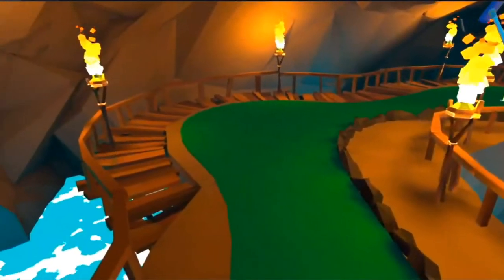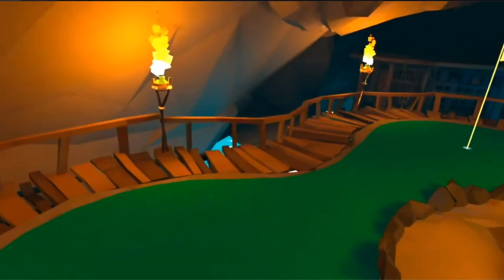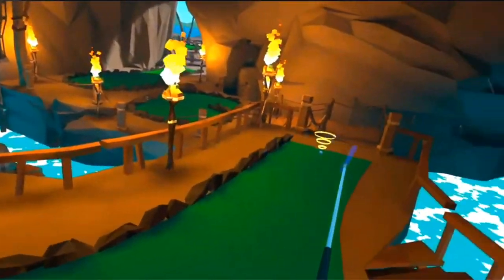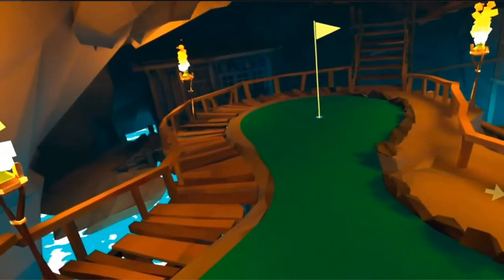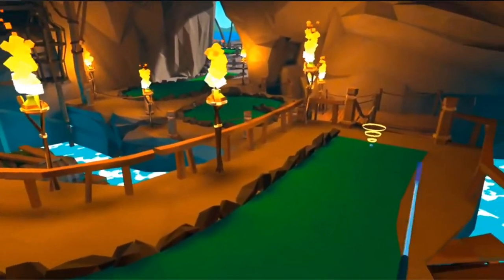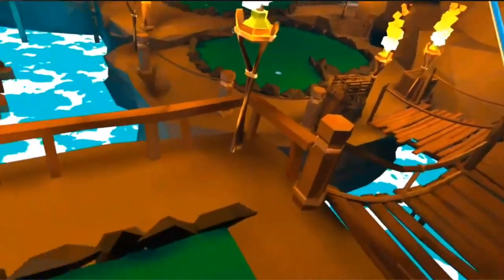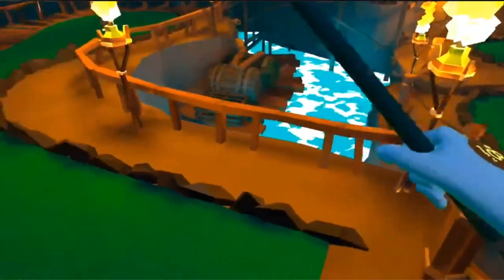Okay, we've got a par four here. This is tricky because there are openings in the planks with no barrier, which is awful for me because I usually overshoot everything. If I overshoot, it's going to roll off and fall in water and I'll have to restart. So what I want to do is hit it just enough to rest here, then hit it over there, then in. I have to play it safe. We're negative three right now so I have some room.